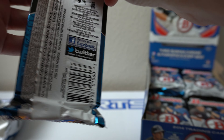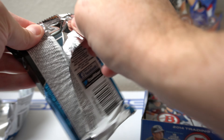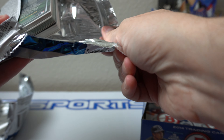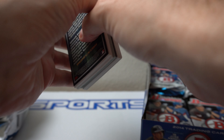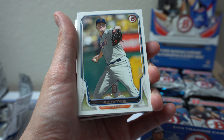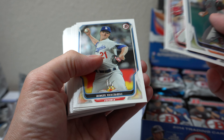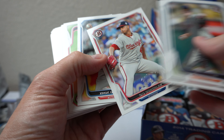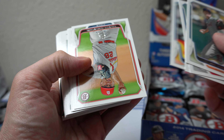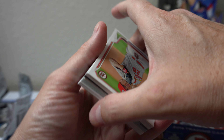Yeah, definitely some good names in here just overall - current players, 2014. If you remember, I've ripped, I think it was 2015 Bowman to get Bellinger. I think five Jumbos and didn't get one. So not expecting I'll get a whole lot here. But it's worth a shot for me. High end rip. Gio Gonzalez. Haven't heard much about Gio Gonzalez lately. Green key. Trevor Rosenthal. I guess I'll flip these over.